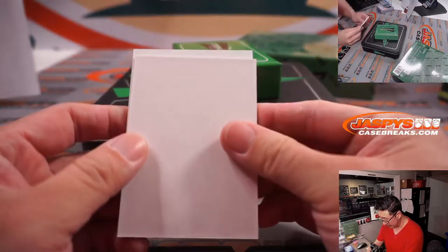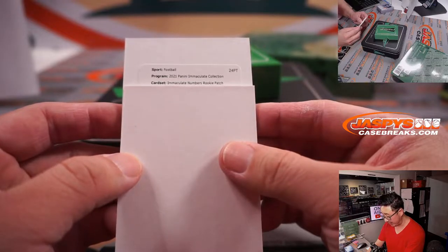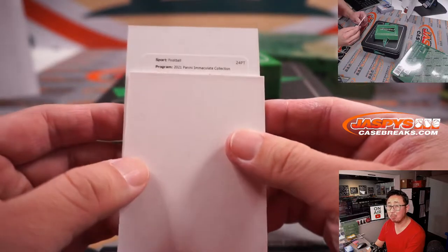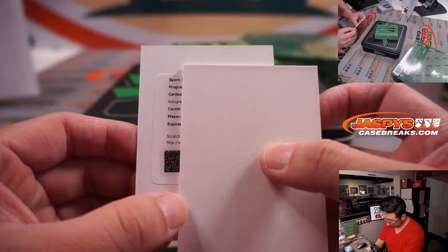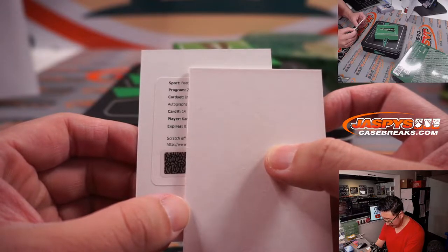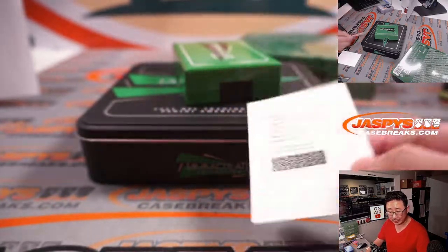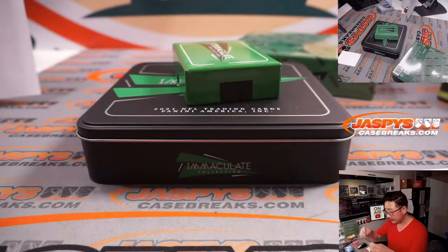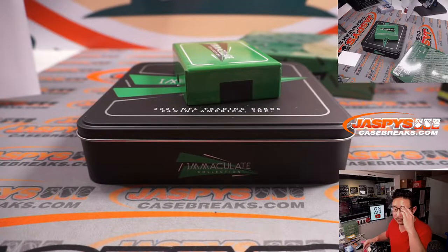And the redemption here — let's see what we've got. Good luck everybody. It's an Immaculate Numbers rookie patch auto — Cedarious Tony for the New York Football Giants. That's going to go to Jeff Henn.